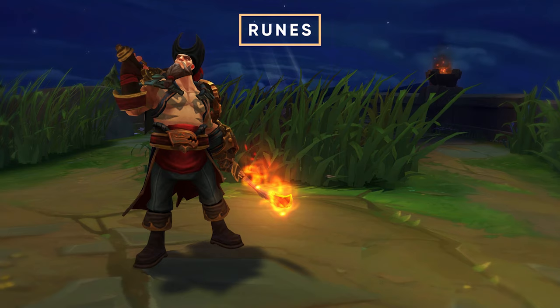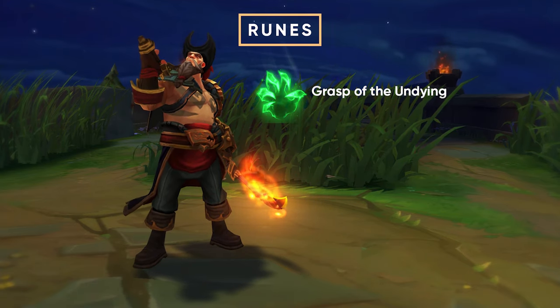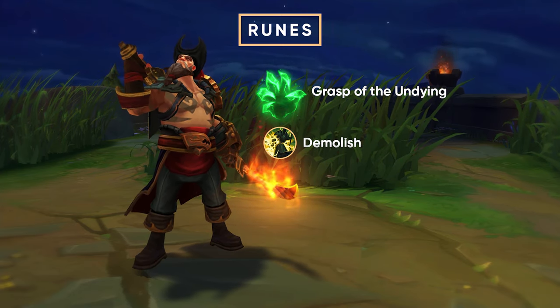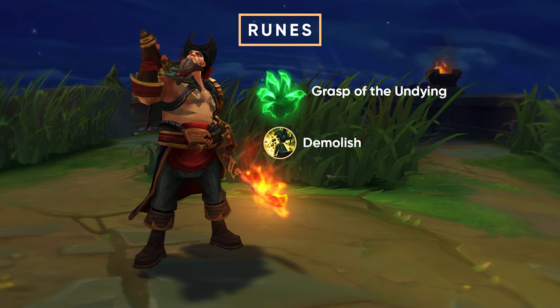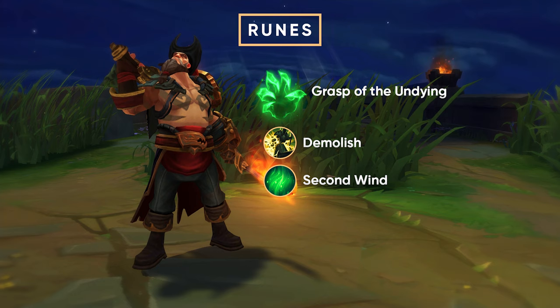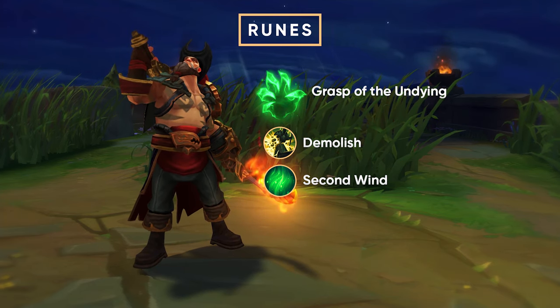First, I want to talk about runes. In the runes, you want to go Resolve and take Grasp, because Grasp works fantastic with your Q — it's actually absolutely broken. Second, you want to have Demolish, because you dominate every lane naturally, and it's the best one scaling with your champion. Then you go for Bone Plating or Second Wind, depending on if you're against a poke champion or a champion that does multiple attacks on you in a short period of time.